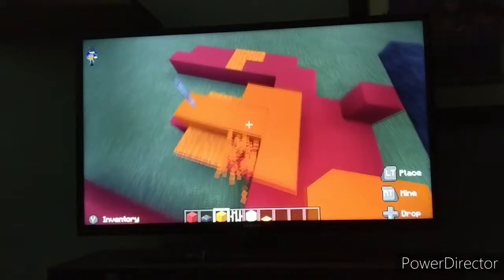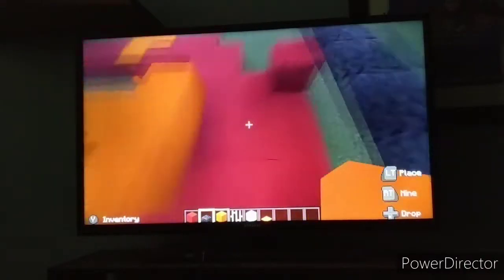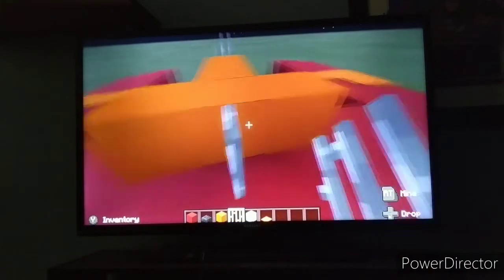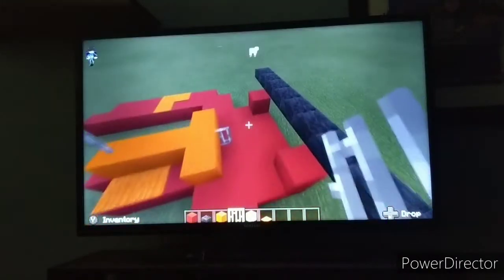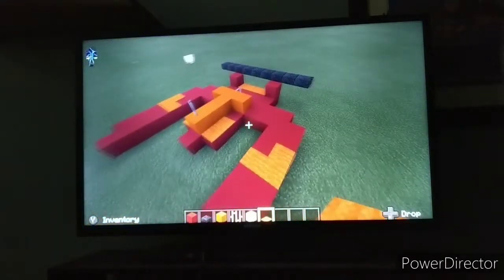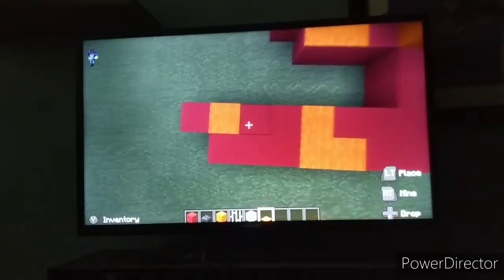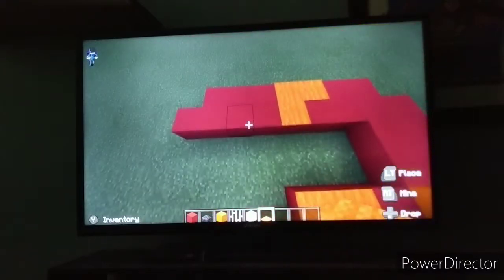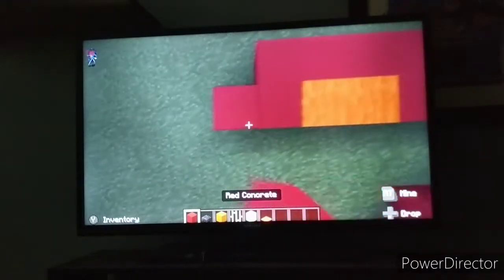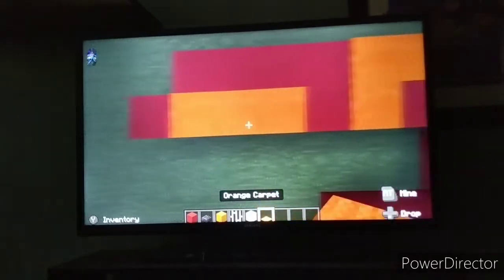There's also a little steering wheel, so I'm going to put an iron bar right there to represent it. There's also orange carpet right there. I also messed up again because I built it out one more — there were meant to be a four-block section right there.